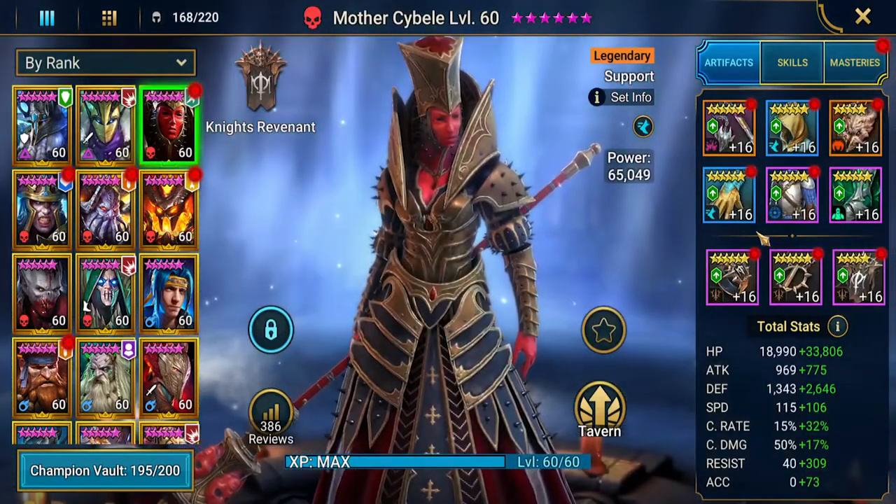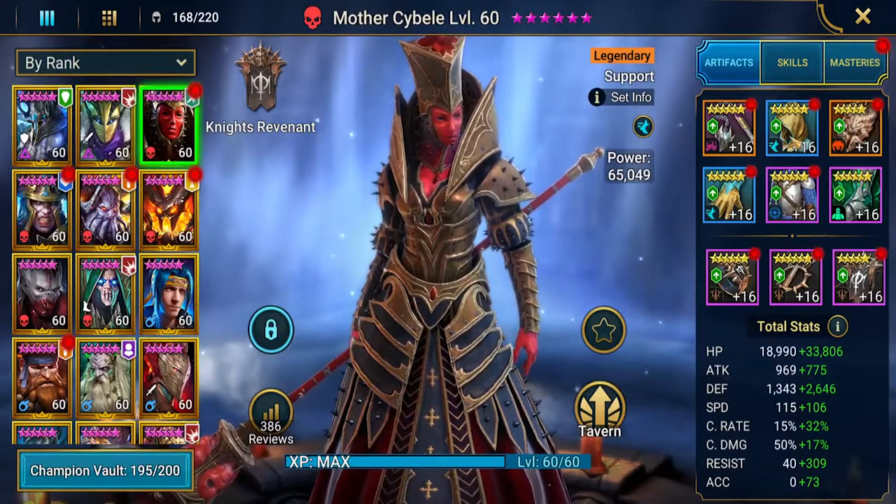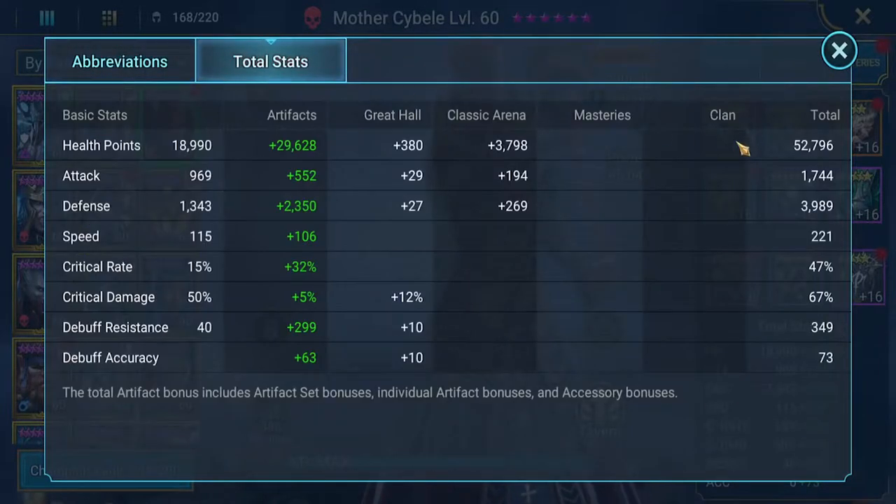Mother Sibyl is in two Broken sets with speed. We built her pretty well — 52,000 hit points, 1,700 attack, almost 4,000 defense, so you definitely want to build her tanky. She's at 221 speed because we want her to cycle through her abilities. We've got no books on her, which is super important to keep in mind.